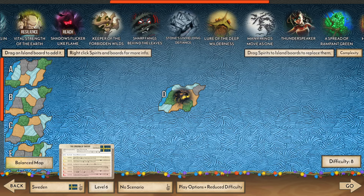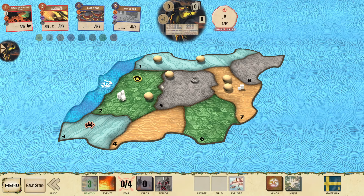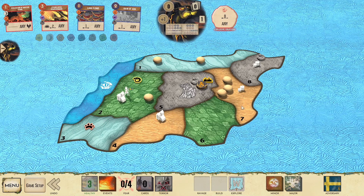Welcome back to another Spirit Island video. We've got some more Volcano, Sweden 6. I have board D here and I'm going to start in D5, though D8 does seem kind of spicy. We're going to throw this to Han. I think because it's Sweden, I'm supposed to throw it in the sands — but it's wetlands, which is pretty good for us.